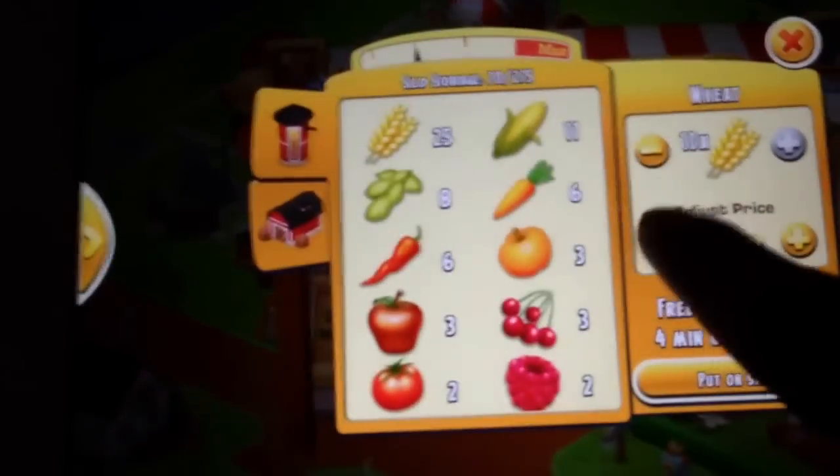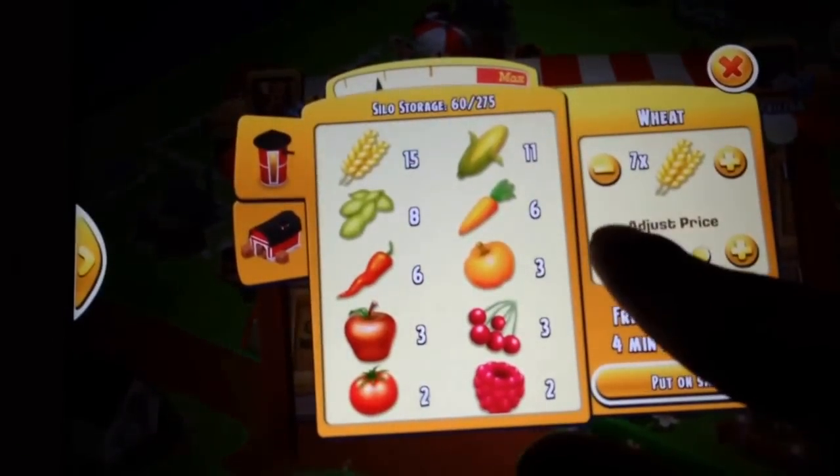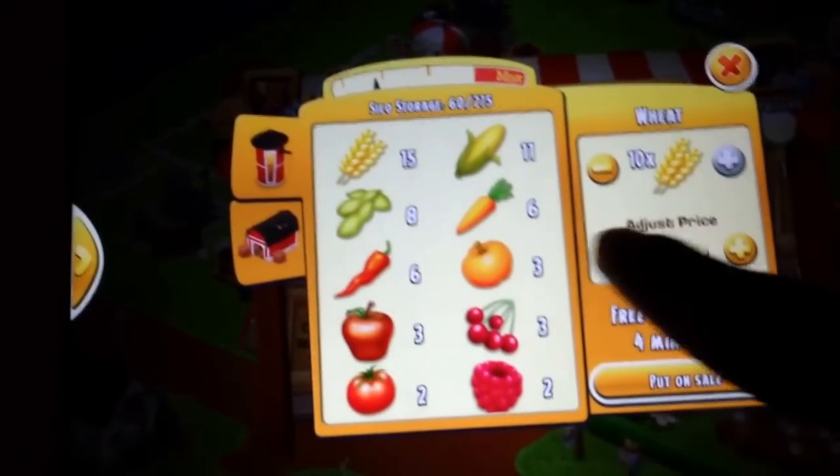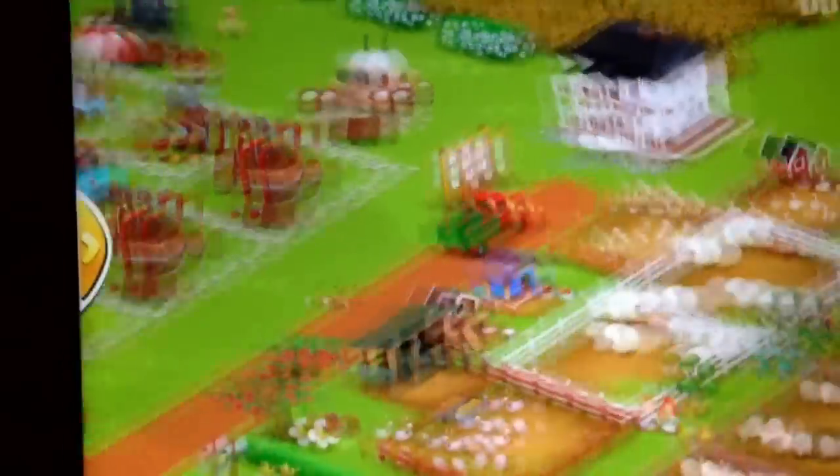I only have 2,000 coins, which that's not bad, but I just bought my juice press. But you do make good money, and you can also get the marker stakes, the mallets, and the land deeds from that.